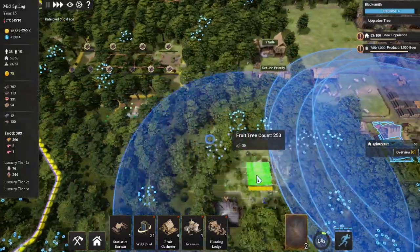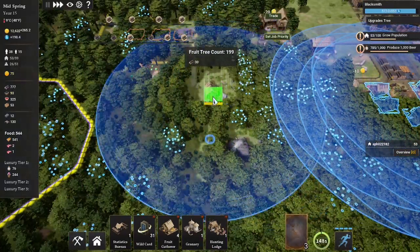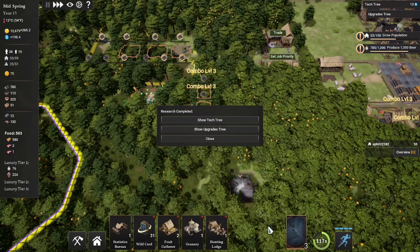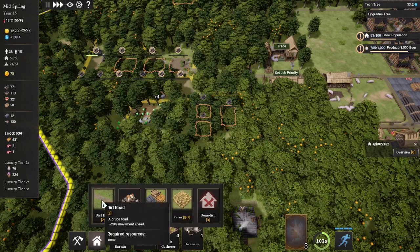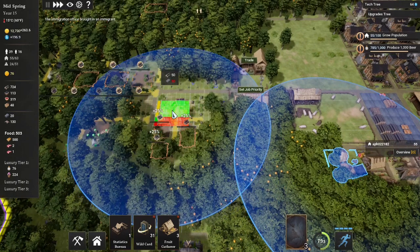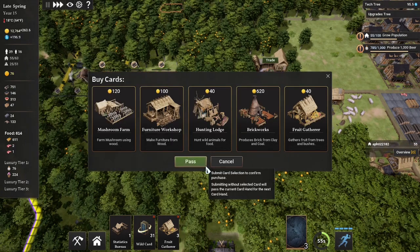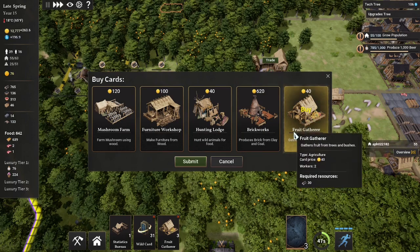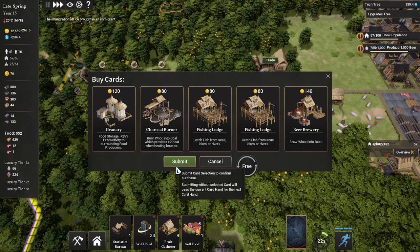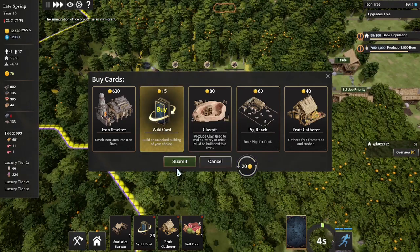Let's start placing down our food gatherers preemptively here. There is some overlap on these ones and we want to do the same — just enough overlap where we're not eating too much of it. Do we need that hunting lodge? Get it right between. Blacksmith just finished so we're going to have to pick up that card. Is that enough room for a granary? That is a perfect fit and we do need stone. Let's see what's in the cards, grab our last couple fruit gatherers and take this extra one. Wild cards and an extra sell food card.